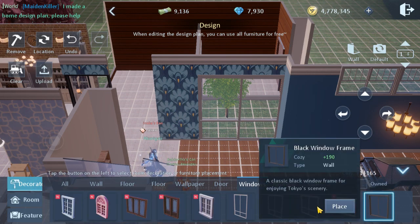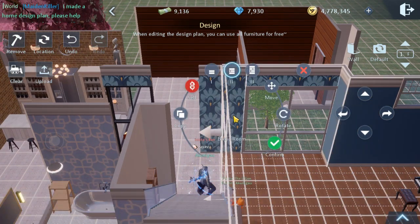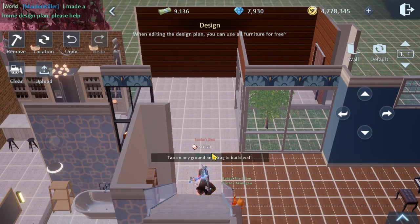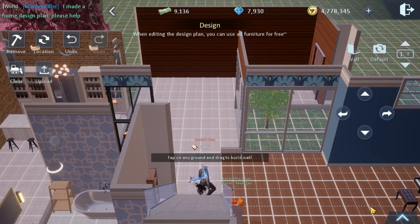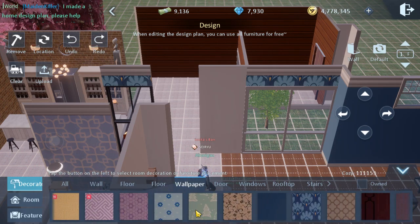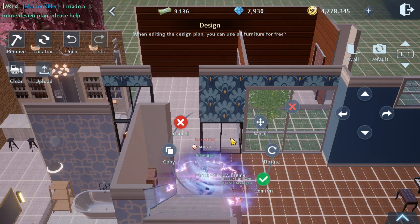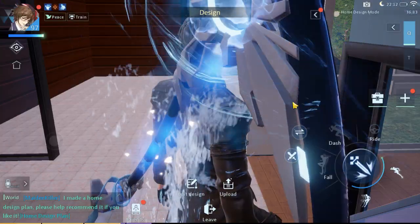It seems the wall has been bugged or glitched out again. Your only option would be to delete it if you do use this home — and I would actually recommend that you do, it's a beautifully made home. So let me just put the design so you can see how it should look. There should be a window here on this side as well, like a glass panel before entering the main house.